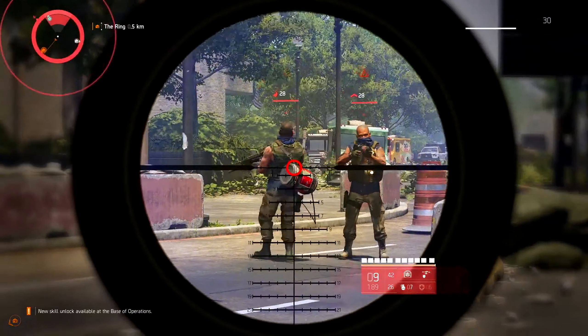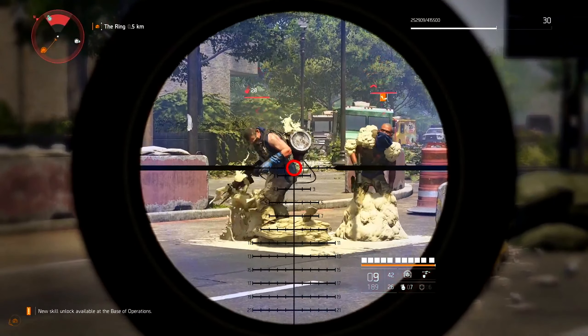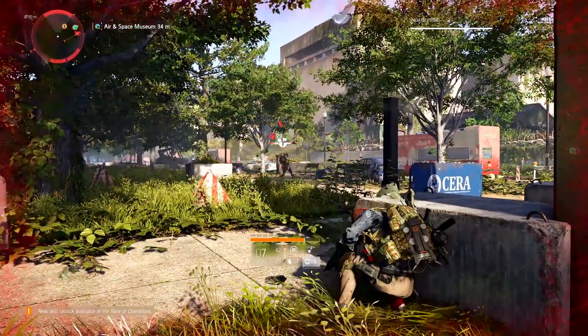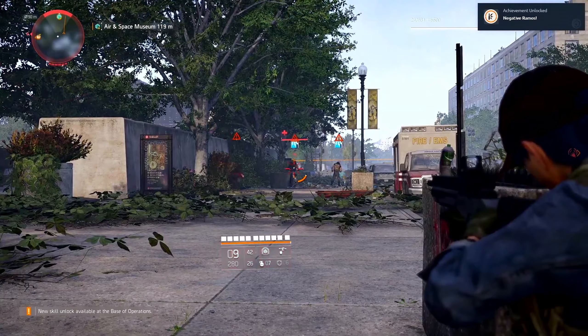In general, there will be strong visual indicators of what you can exploit. Look out for bright lights, vulnerable explosive tanks, and ammo belts, and you'll quickly start to get the hang of identifying these weak points.